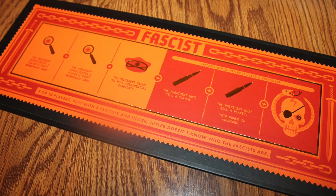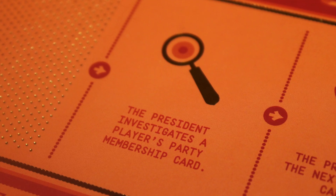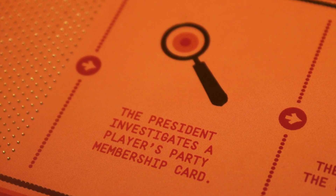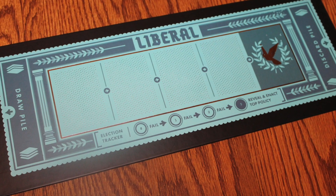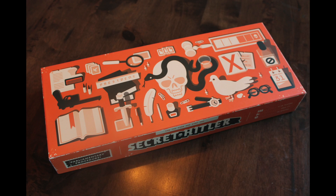Now depending on player count, you're going to use different fascist boards, and these different fascist boards have different actions that can be covered up as you play through it, but you're always going to have the liberal board. The liberal board is always the same, and of course we're talking about classical liberals that existed at the time — Germany's various moderate political parties that existed during the Weimar Republic.